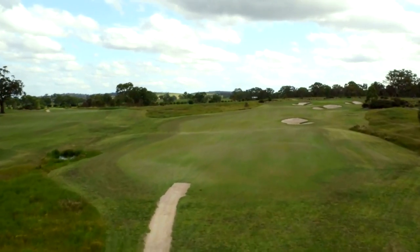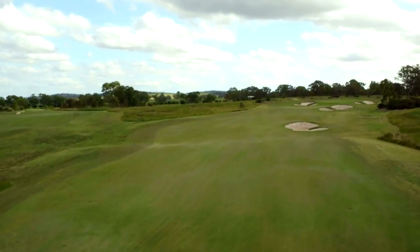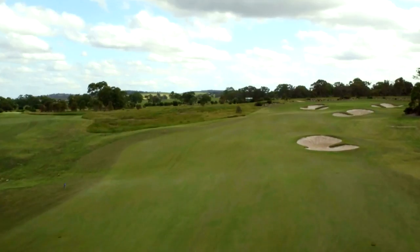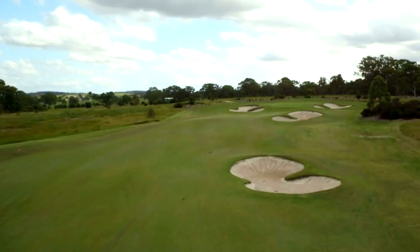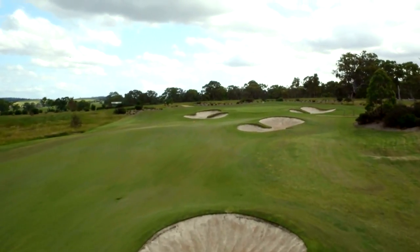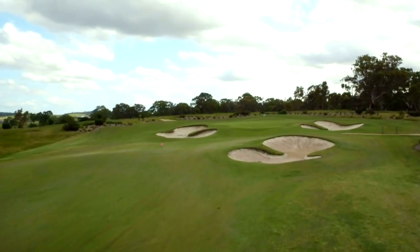The 14th hole is a straightforward, slightly uphill hole where keeping out of the bunkers will reward the player. A drive to the left of the fairway bunker will leave a nice shot to an uphill green. The second shot normally calls for a mid to short iron, though distance can be deceiving to the uphill green, as the shot often plays longer than it appears.